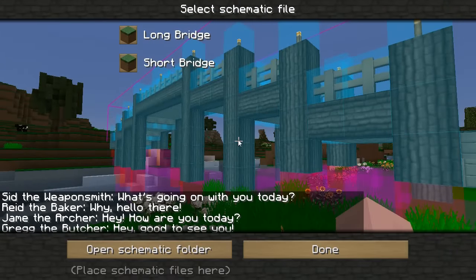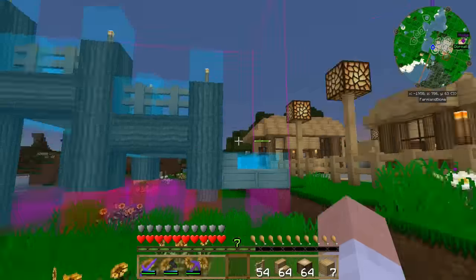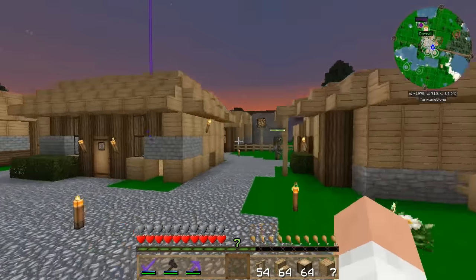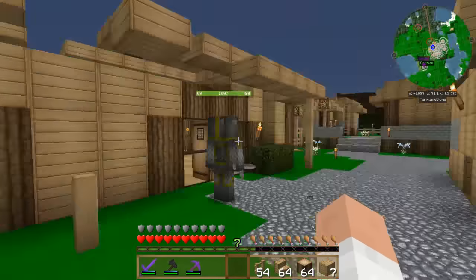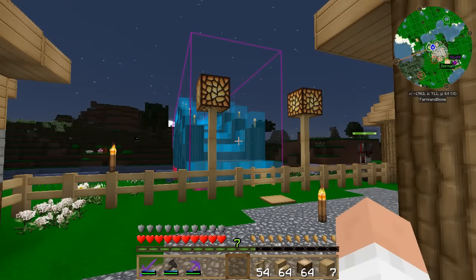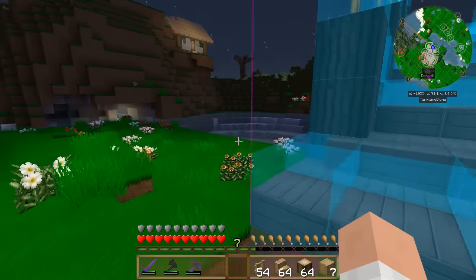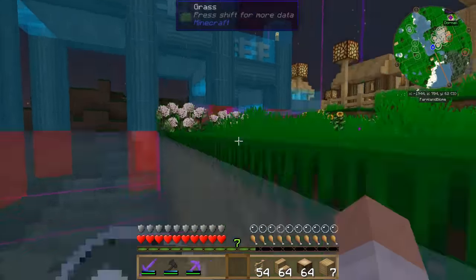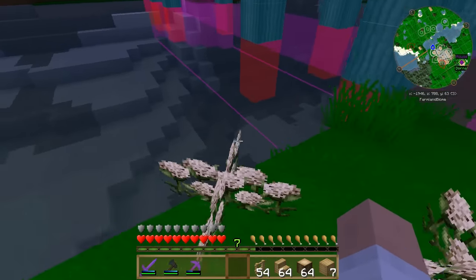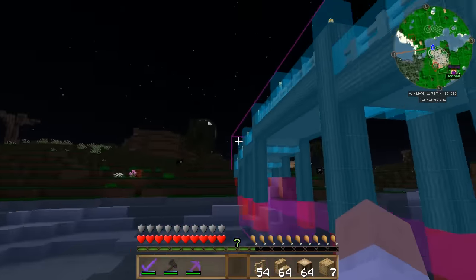Over here you can see that I've put 'long bridge' and 'short bridge' into the schematic folder. The reason I wanted these is because I recently got my horse. The problem with traveling around with my horse is that you run into rivers and you can't really get around them sometimes — or bodies of water, or even ravines that you'd like to just cross. Now you can load a schematic real quick — either the long bridge or the short bridge, whichever one is appropriate. You can see here the long bridge is pretty long. I'm going to be able to cross this wide body of water that's right out front of my village. The pillars will have to be further extended afterwards, or I could just have a wood arch there without the pillars.